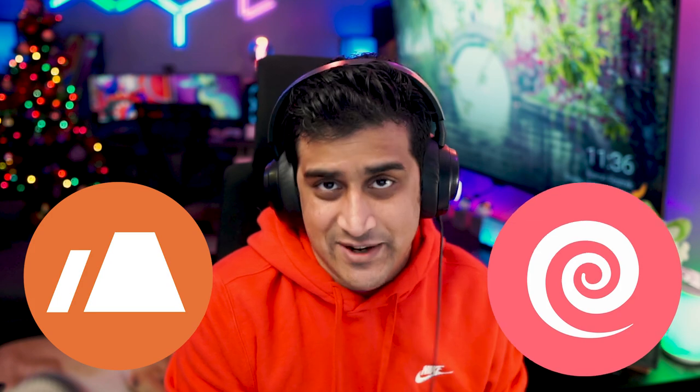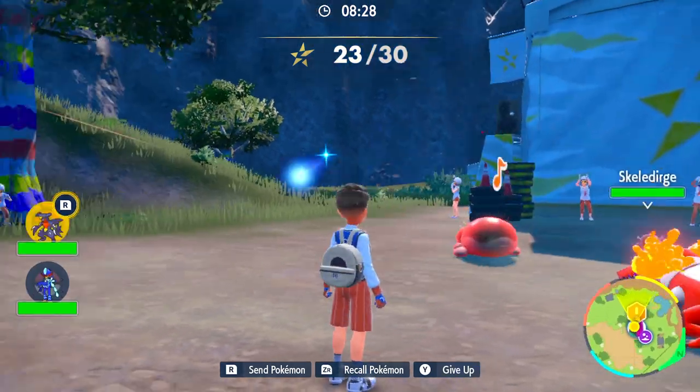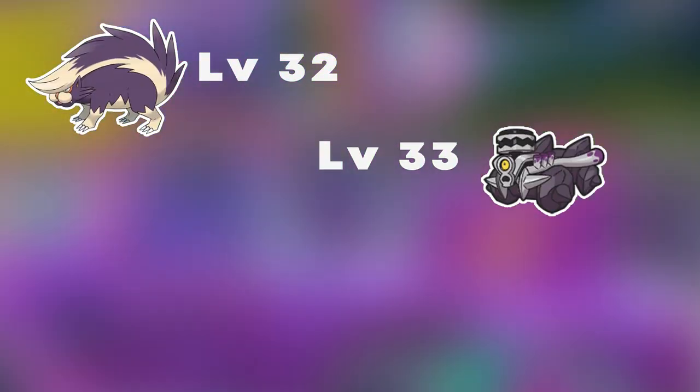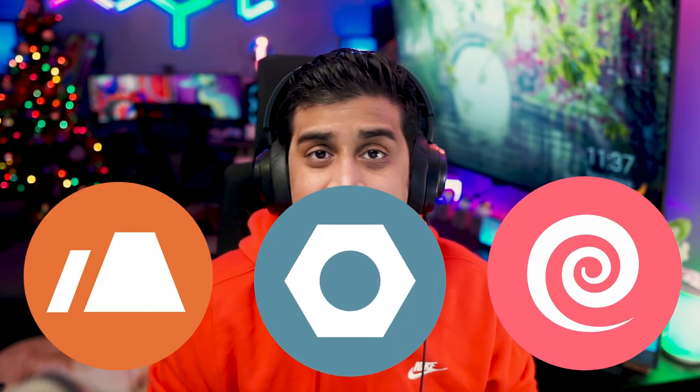The next Team Star fight we're going to talk about is the Atticus fight — this is going to be your Poison Team Star fight. What you're going to want to bring to these grunt battles is pretty simple: Ground or Psychic Pokémon. These two typings are going to completely demolish the crewmates, so keep that in mind when you're rushing through the 30 Pokémon at the start. After you defeat the grunts, you're going to be fighting Atticus. Atticus is going to carry a Skunktank at level 32, a Revavroom at level 33, a Muk, and the Starmobile as well. You want to bring Ground or Psychic Pokémon, and Steel Pokémon are going to be really unaffected by Poison type, so Steel is a good immunity too.